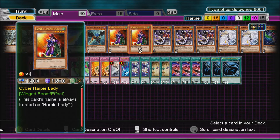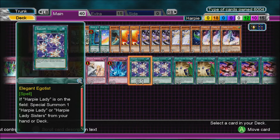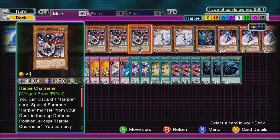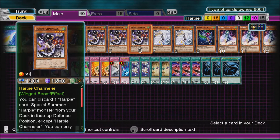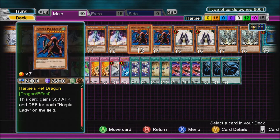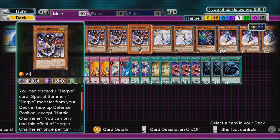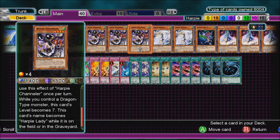2 Cyber Harpy Lady - it's a Harpy Lady, so you can summon it from the deck. Channeler is a Harpy Lady when it's in the graveyard. You can discard one Harpy card to special summon a Harpy from the deck. So if you want to go rank 4, you special summon. Or rank 7 - you summon Harpy's Pet Dragon. Whenever a dragon is on the field, Channeler becomes level 7, so you normal summon this and special summon Harpy's Pet Dragon, and you can overlay for rank 7.